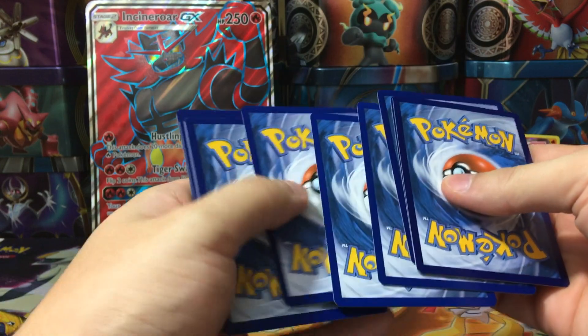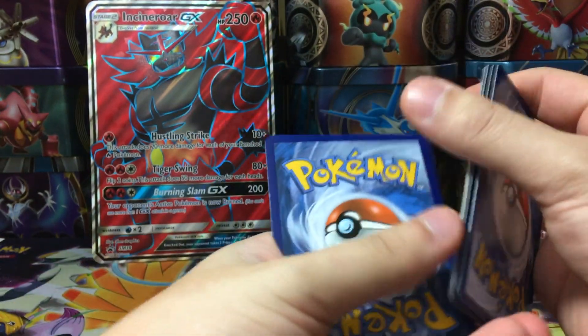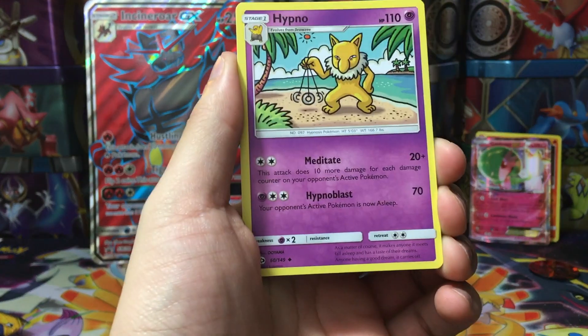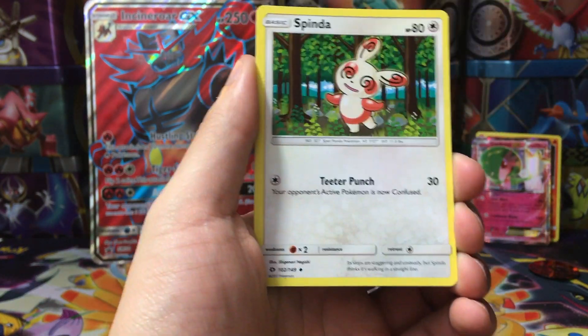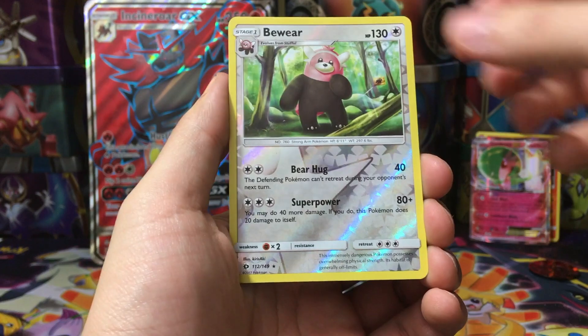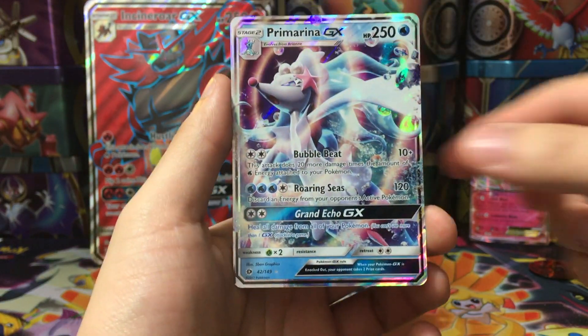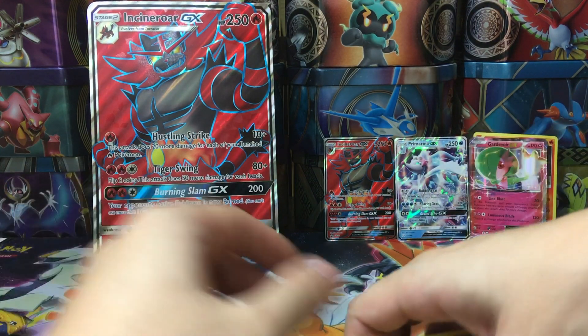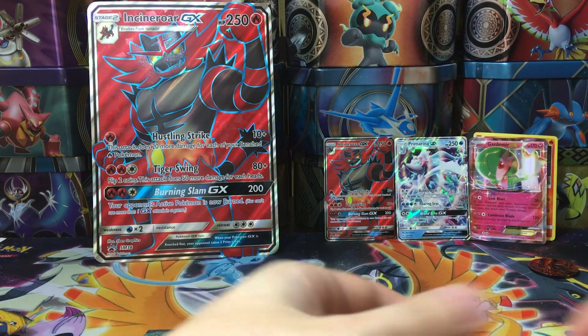Sun and Moon base set — we get a white code. Are we getting something good? Who knows. Steel Energy, Hypno, Potion, Spinda reverse, Bewear, and a Primarina GX! Look at that — two of the starters right there. That is awesome!